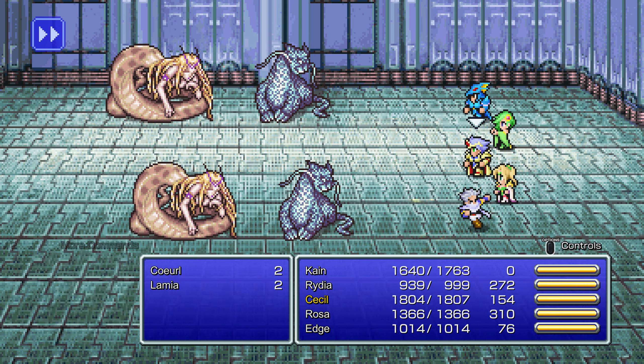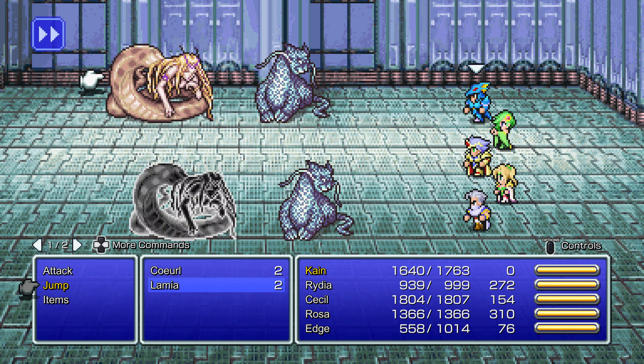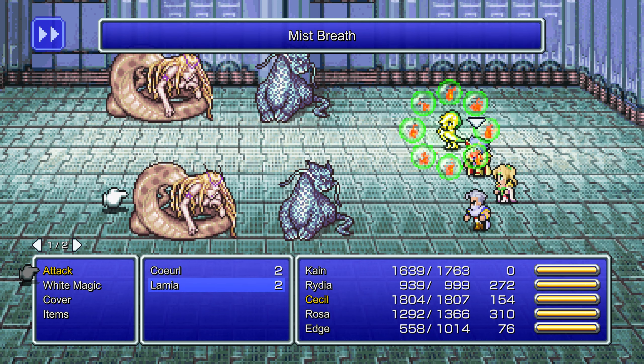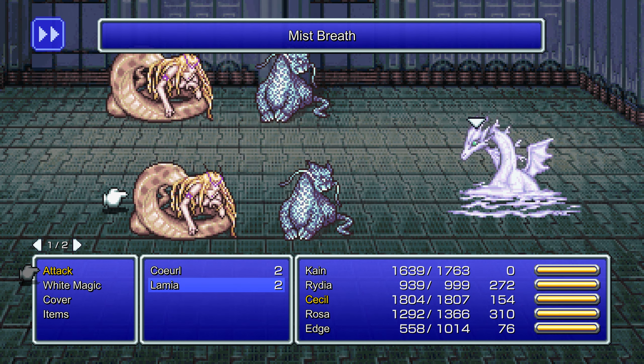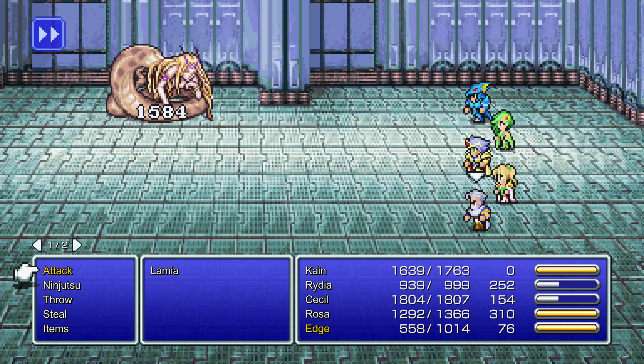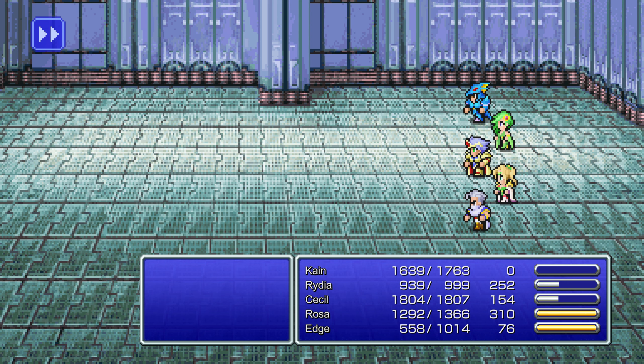Get to my Mist Dragon — there we go. I'm mostly using Jump just for the delay on the attack, so Kain can get going while Rydia's charging up her summon, as usual. Not as much damage as I could have gotten out of it, but she'll get the job done.